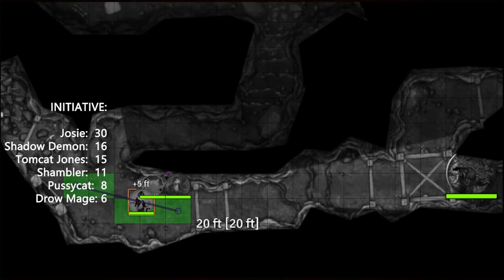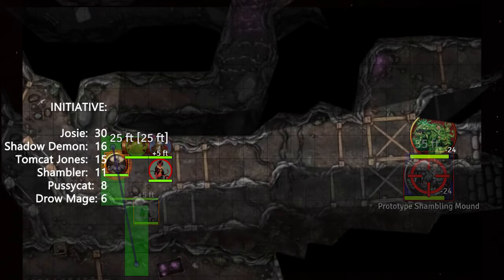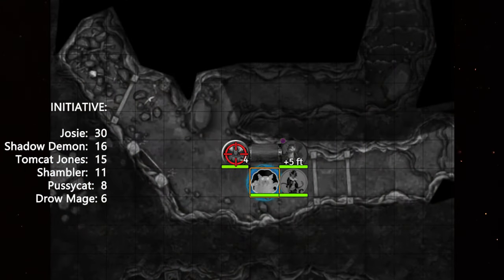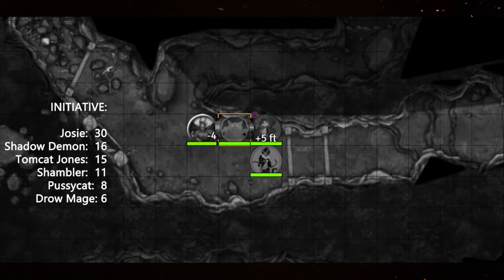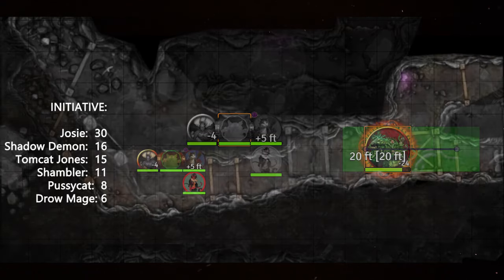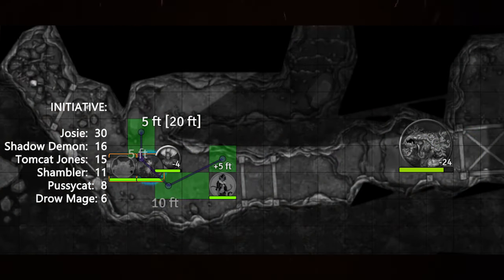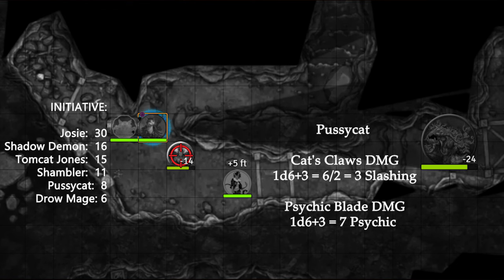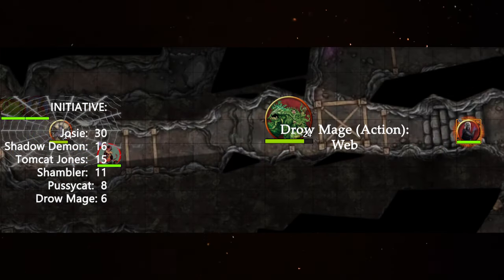Roll initiative. Josie moves forward to get within darkvision sight of the mound and fires off two eldritch blasts, hitting with both for 24 damage. The shadow demon fails its stealth roll as it dashes into the cavern through the wall, appearing behind the party. Tomcat Jones is forced to ooze out of his crate and Vicious Mocks the demon for 4 damage—it now has disadvantage on its next attack—then squeezes back into the chest. The shambling mound creeps forward 20 feet and dodges. Pcat lays into the shadow demon with a Psychic Blade action attack, a Tabaxi claw attack, and a bonus action Psychic Blade attack for 10 total damage. From behind the mound, the party can't see but hears chanting—a 20-foot cube of Web carefully placed catches all three party members and the shadow demon, which is immune to the restrained condition.